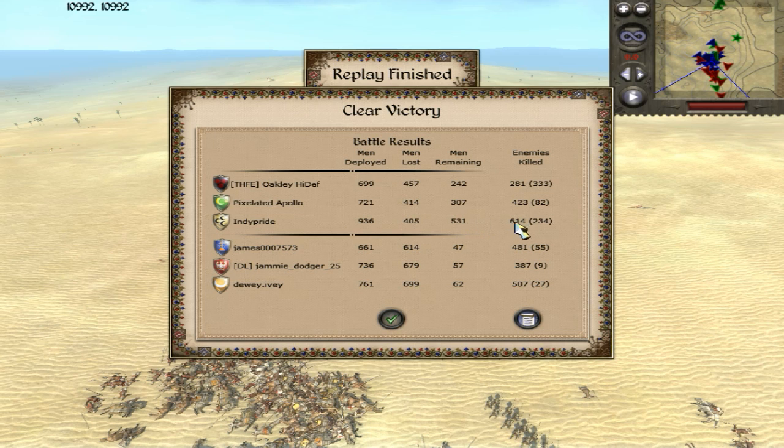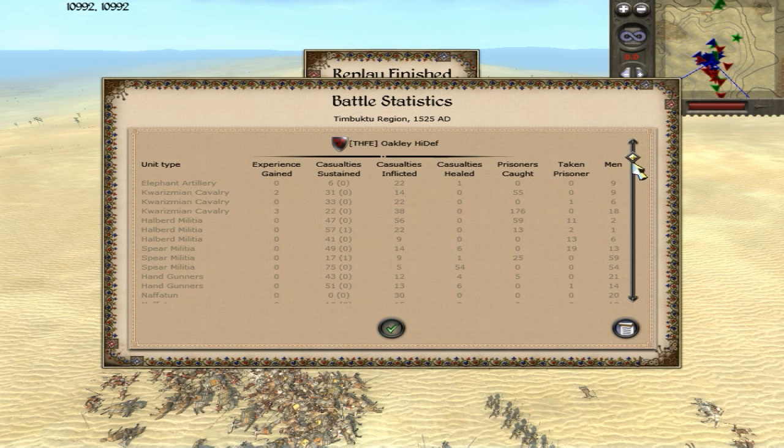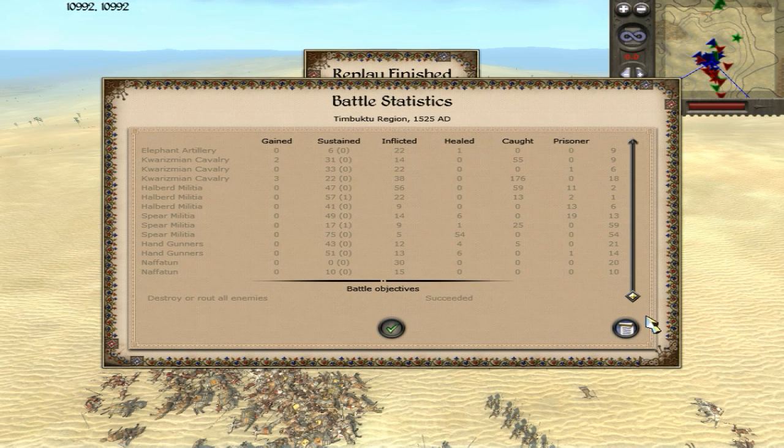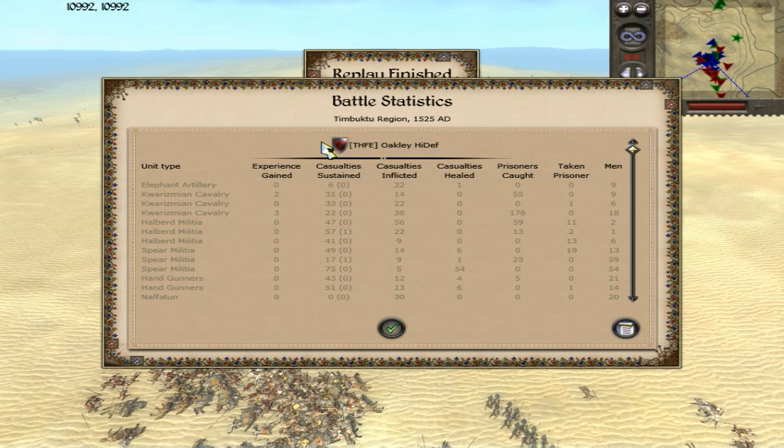Indie did the bulk of the killing, cleaning up the Russians and then sweeping down on us. Looking at how the stats broke down by unit: casualties inflicted — Halberd Militia got 56, probably cleaning up peasants. Kharazmian cavalry ran down 176 routing men. Not too impressive from my forces overall, but Naftun still getting 30 and 15 — solid all around. It got us a victory nonetheless. Hope you guys enjoyed, I'll see you in the next one. Peace out.